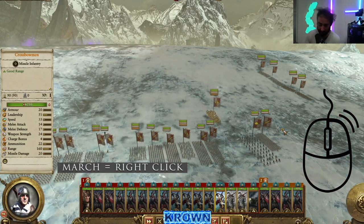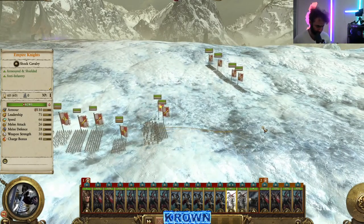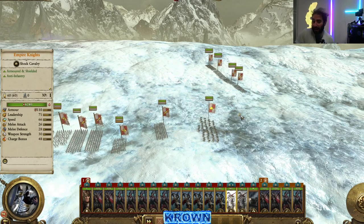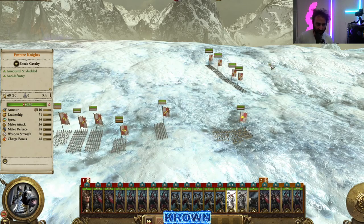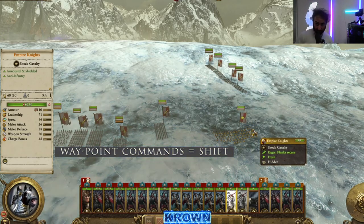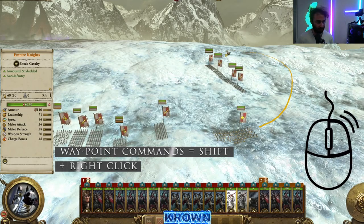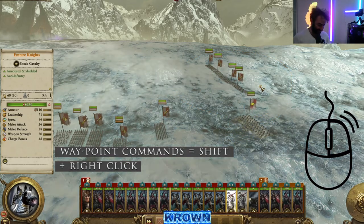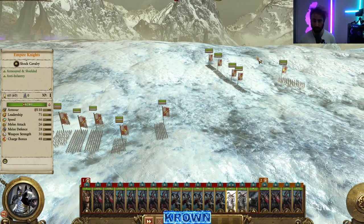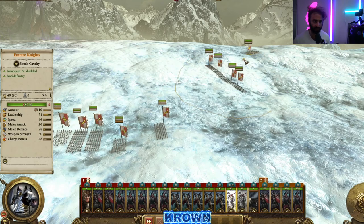A really useful command especially for cavalry is drawing a waypoint path. Hold down Shift, keep it held down, then use the right mouse button to draw a path for them to follow — for example, to flank around the enemy's side. They will follow that drawn path. You can also set them to run while doing this. This is typically used for small units or small selections, and it frees up mental bandwidth for managing other parts of your army while this unit executes a more complex maneuver.